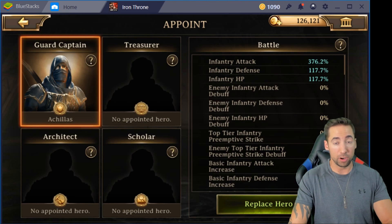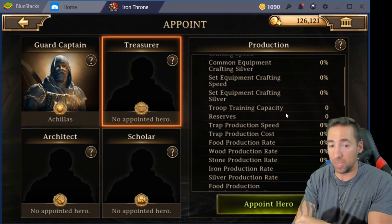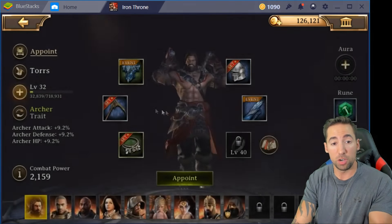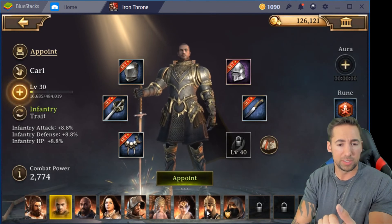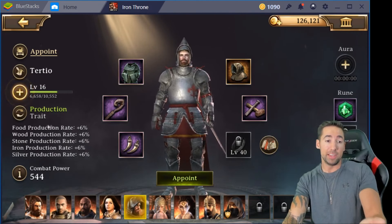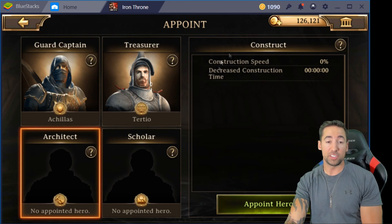Same for the treasurer. You can see bonuses like troop training capacity and wood production — this is the production hero you want to appoint as treasurer. So go ahead and put that hero in there. This one is research, this one is construction, and this one is food production — I have gear for him, his trait is food production, so I'm going to appoint him as treasurer.